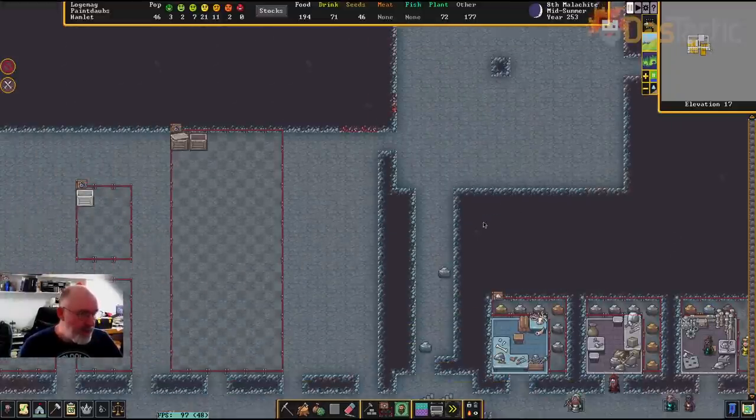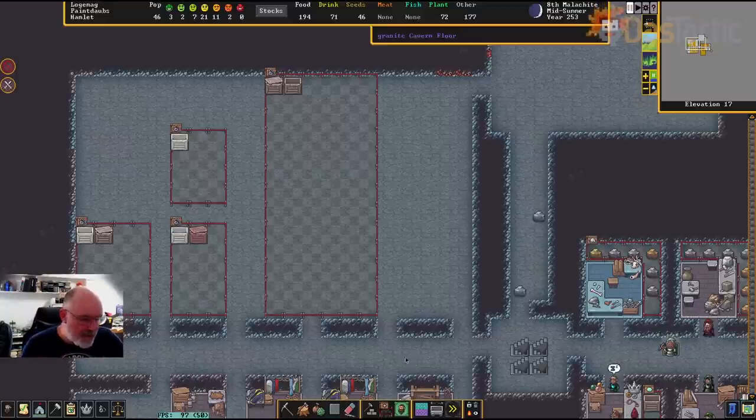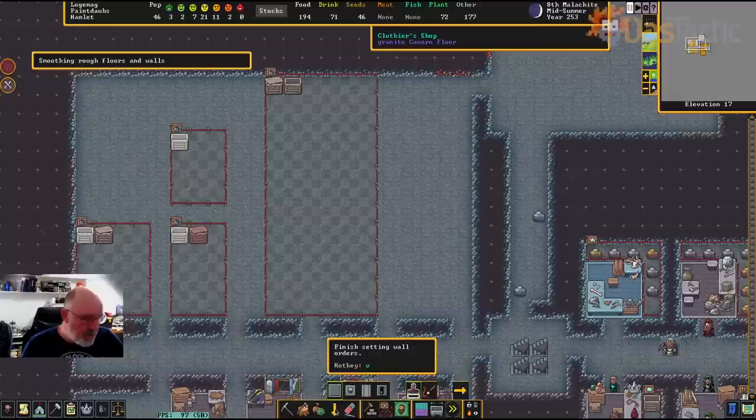I'll start with tracks because that's really what you've got to think through when planning. I'll go through the different types of minecarts as well — it's not difficult. Then we'll go into actually setting the parameters, which is probably the most complicated part. For track design, there are two different ways you can do this. One is to go into your smoothing area and carve a track in a stone floor.